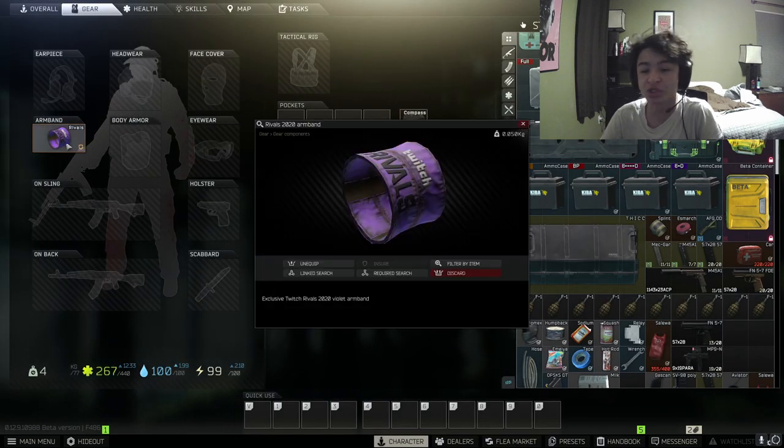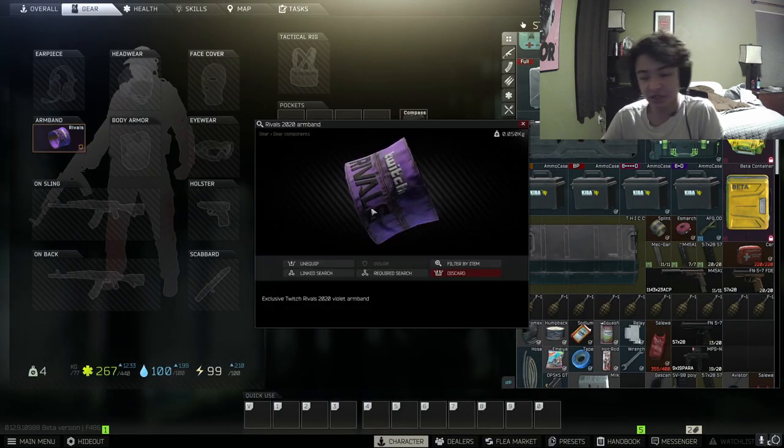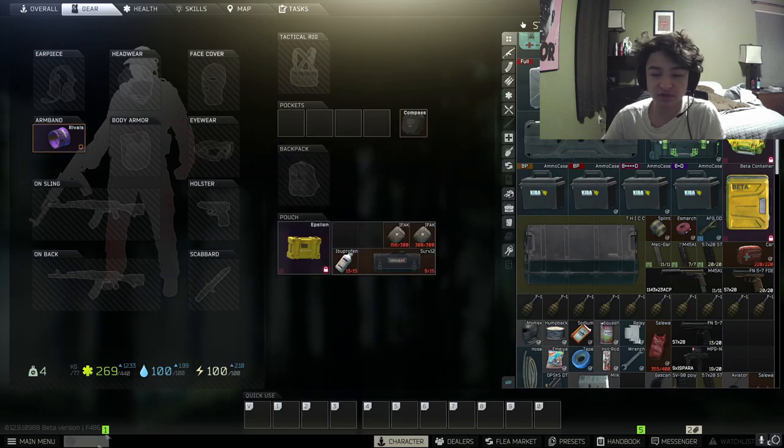Hey guys, this is a video on how to get the Twitch Rivals armband. The TLDR is you can get it from Scav Cases, Hidden Stashes, and Scav Cases. The Scav Case I'm talking about is the one in the hideout.